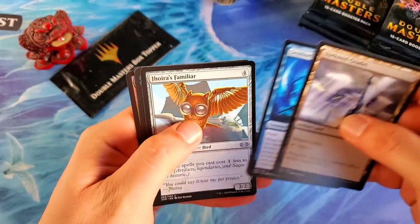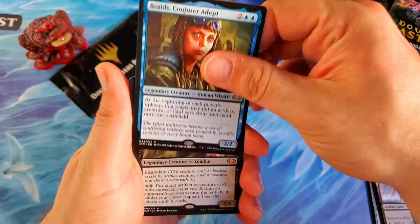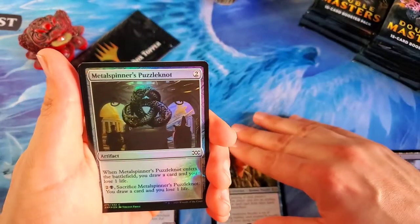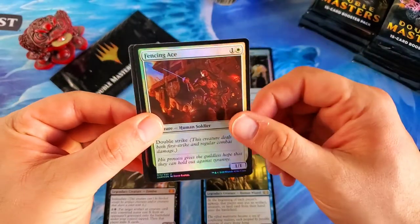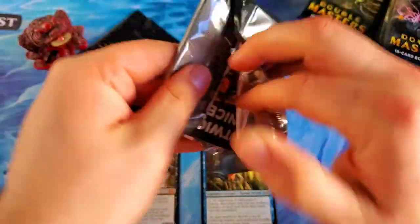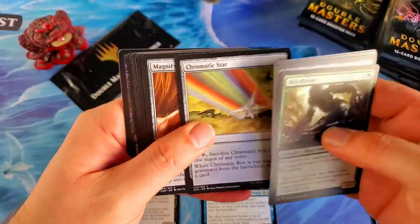Sentinel of the Pearl Trident and Jurar's Familiar — what a cool uncommon card to start off with. Braids, Conjurer Adept for our first rare. Geth, Lord of the Vault as our first mythic — very nice. Now from what I understand we're going to have two foils: starting off with a Metalspinner's Puzzle Knot as the first foil, and a Fencing Ace as our foil uncommon. So far Braids and Geth — not sure about the values on those.